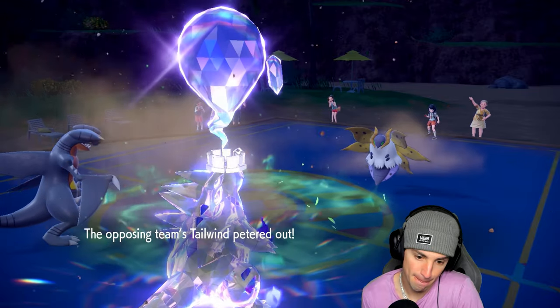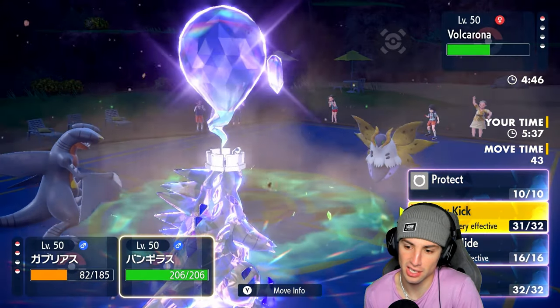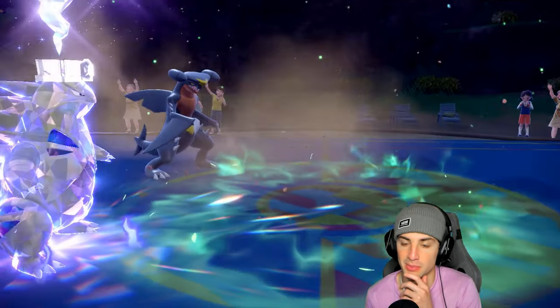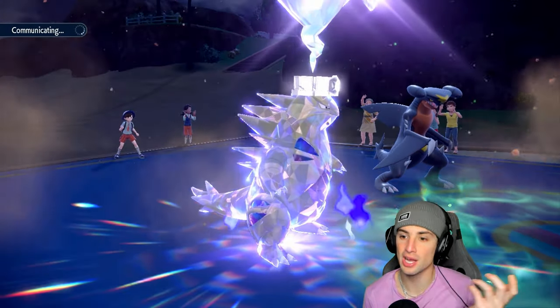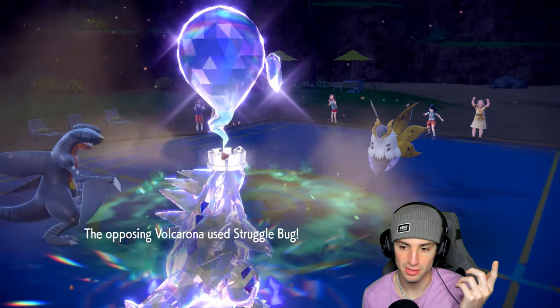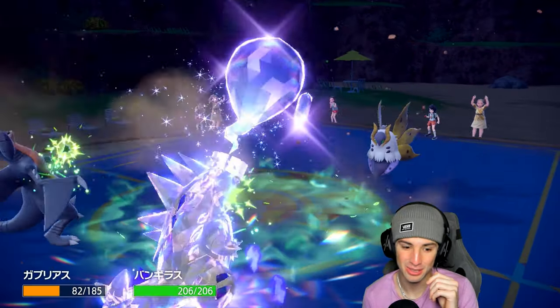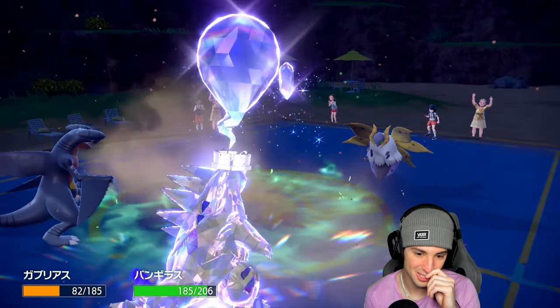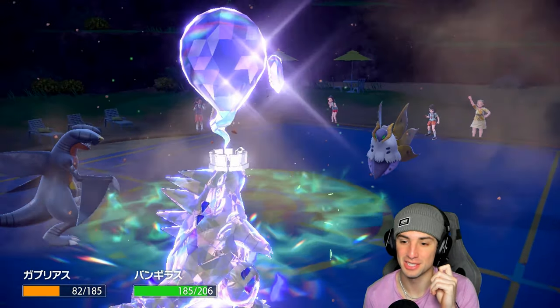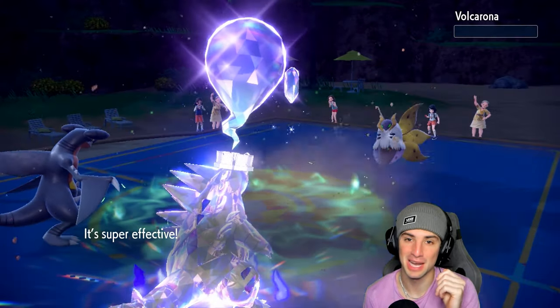Heat Wave could double KO, but I don't think it will. I still have the Focus Sash so all I have to do is land a Rock Slide — that's all I gotta do. Tailwind's gone, and Garchomp dodges the Struggle Bug too! Rock Slide launches for the win! That's game, set, match — we're sitting 2-0, dominating with this team!